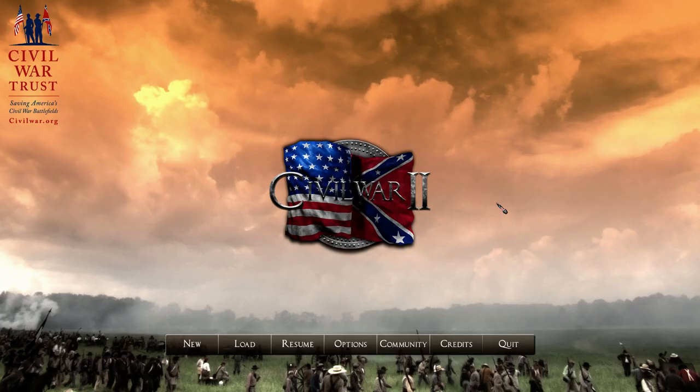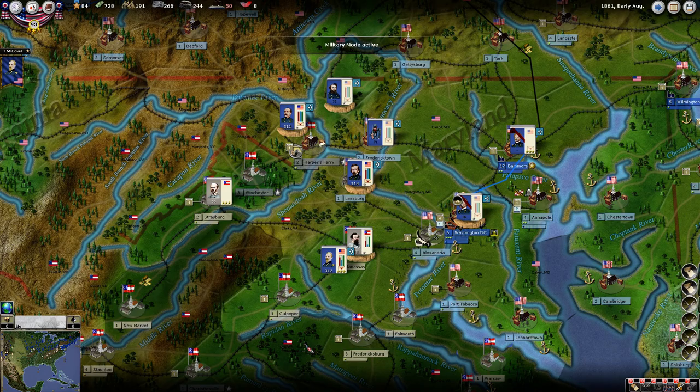Hi guys, Spink here. This is Episode 7, I believe, of what I'm now calling 'Let's Learn Aegean Civil War 2.' I was originally thinking this was going to be a standard Let's Play, but it's obviously not. I'm still going to play through the game, but I'm going to do a lot of explaining as I go — what I'm doing, how things work, how I understand them to work. I'm certainly no expert on this game.